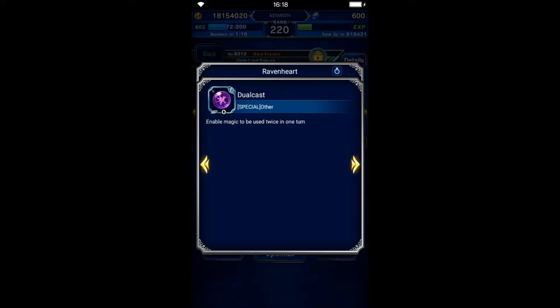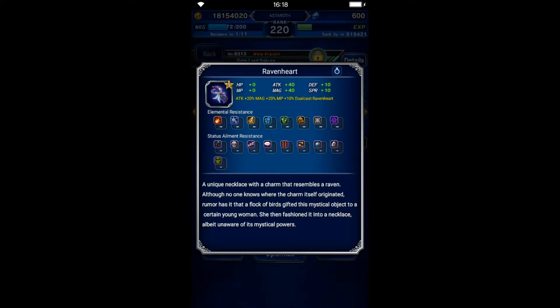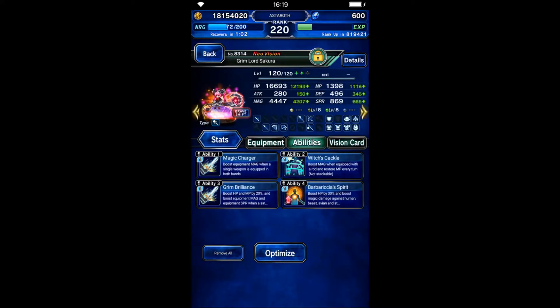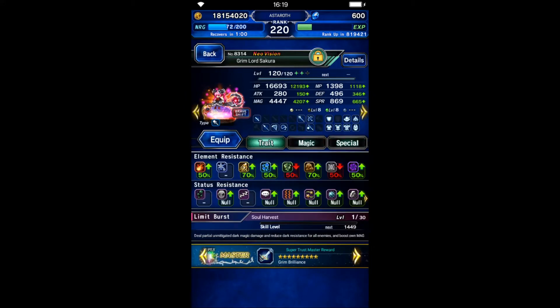We're going to use dual cast to imbue lightning to herself and Starlight Elena. On her bare form, she focuses on magic, double hand magic, and magic stone killer.